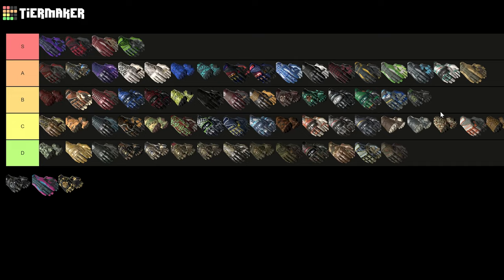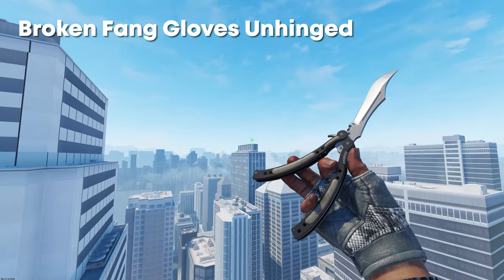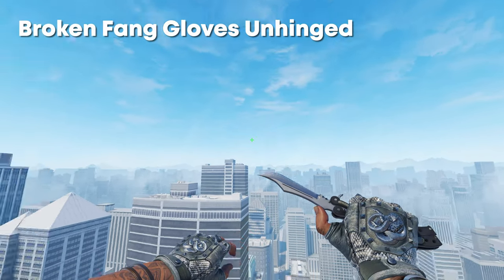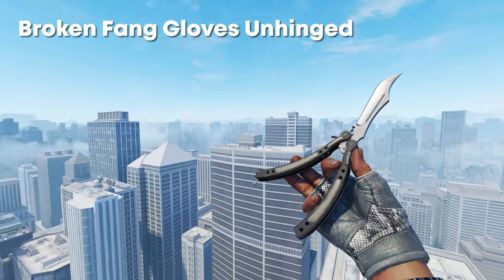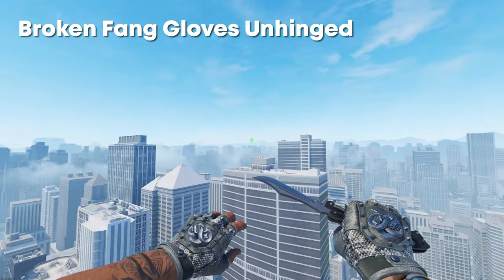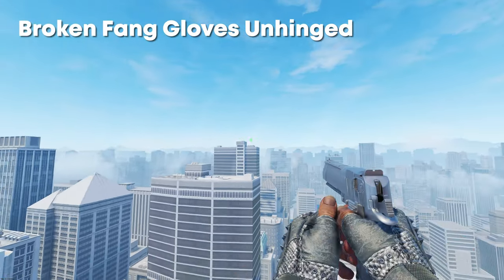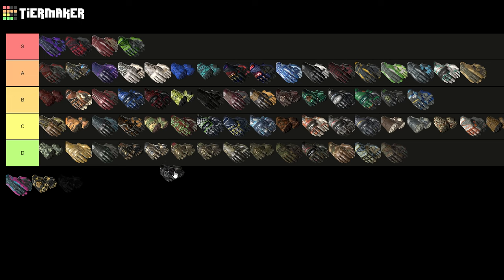Next up we have the Broken Fang Gloves Unhinged. What the hell have they done to these gloves — they haven't fixed these. These still look really gray, and these are factory new as well. So these should be blacked out and almost look like default T-sided gloves with the spiky kind of design on the back. Maybe they go a bit with a vanilla knife look, but I still just really don't like them. That's straight into the middle of D tier.